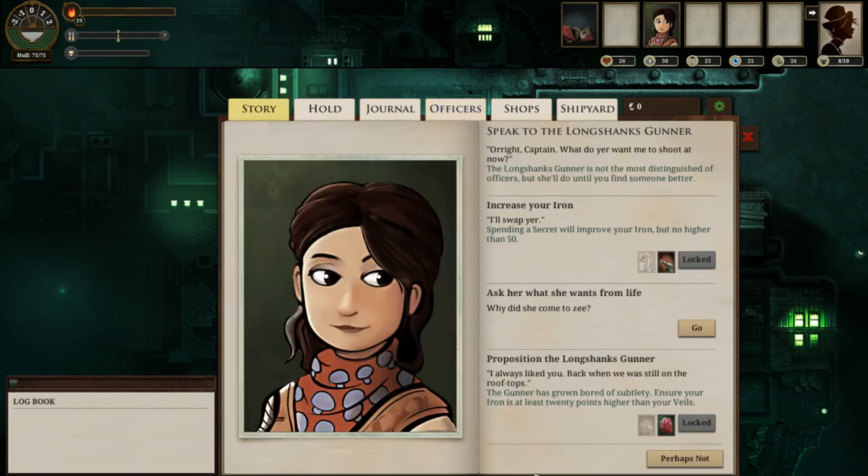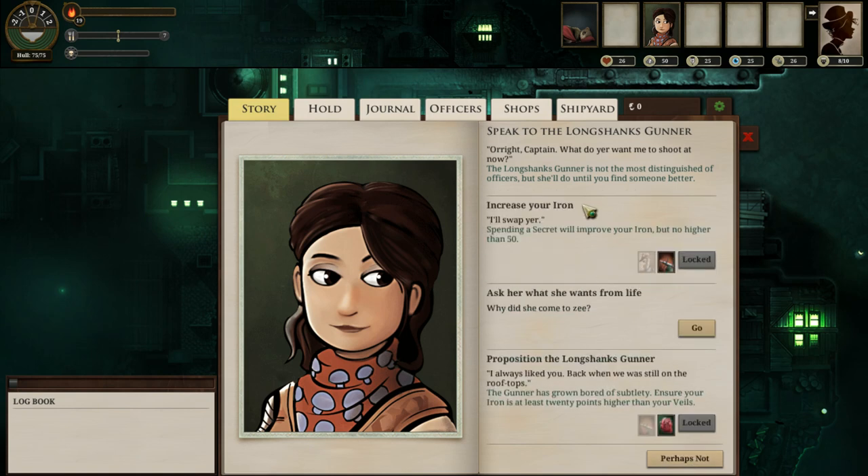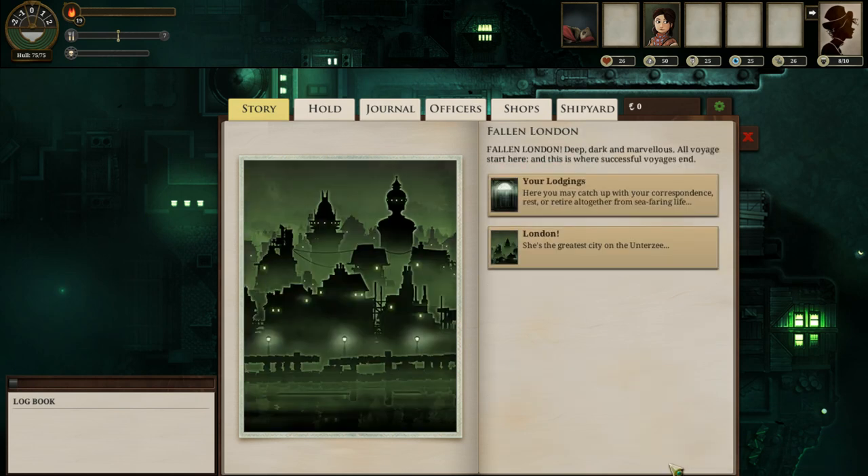Our gunnery officer — it's important to speak to your officers and ask them what they want from life. This gunnery officer really wants to go to Kahn's Shadow, and if you put her ashore at the shadow, she will not forget you. You will lose the first officer if you give them what they want, but doing so is quite excellent.